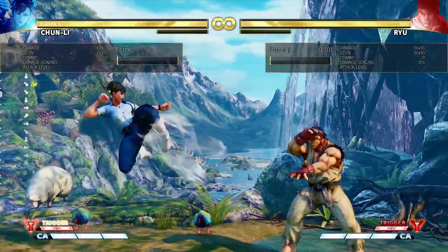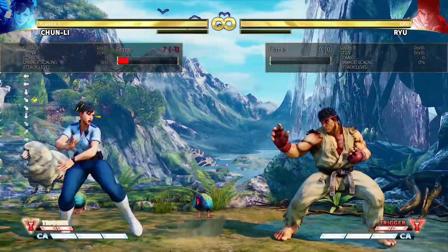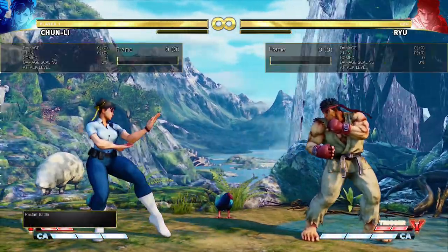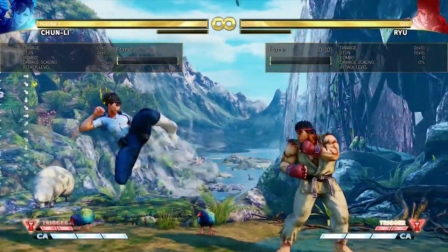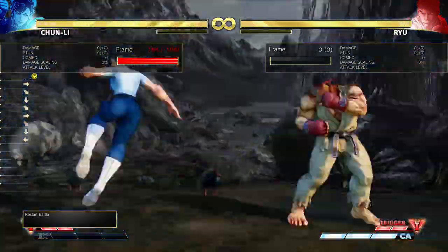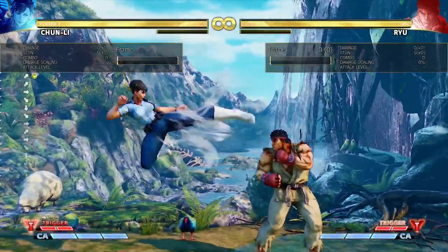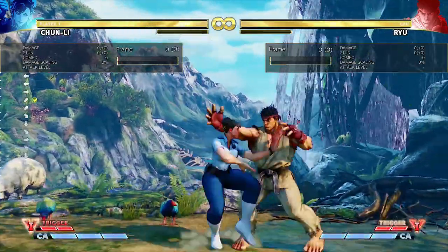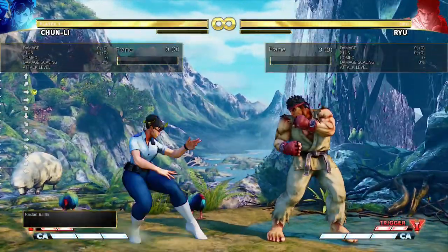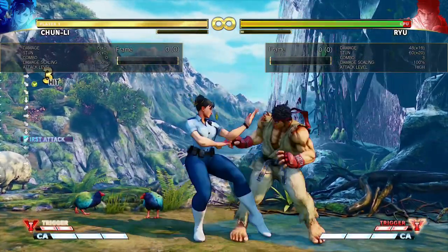So instant air legs: I do like a super input basically, and then just hold up and forward and press medium kick. Then it usually comes down with the instant air legs.